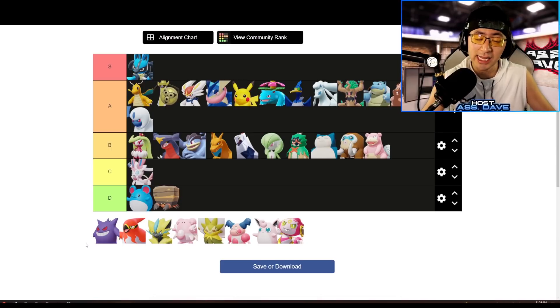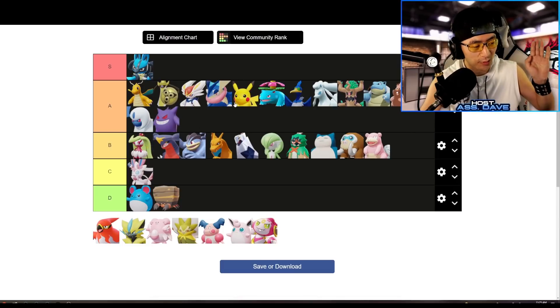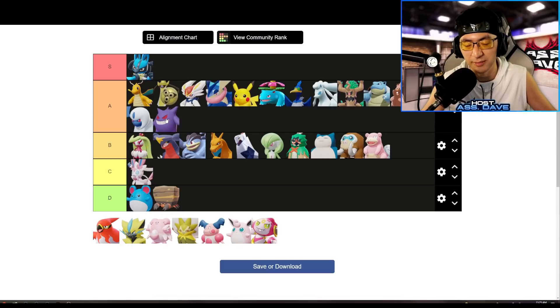Gengar is similarly strong — you can one-shot almost any squishy backline without fail. If you use your Unite at the right time and go in with the combo — Shadow Ball into Dream Eater, then your Unite move — you can one-shot literally any squishy target. For squishies like Decidueye and Cinderace, you don't even need the full combo; just land a Dream Eater and skill two and they'll most likely faint straight up.